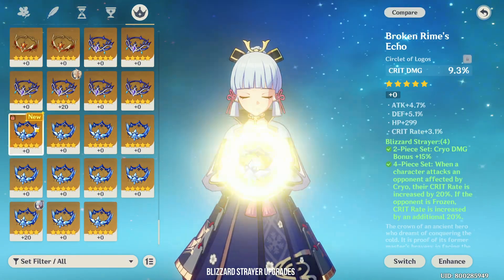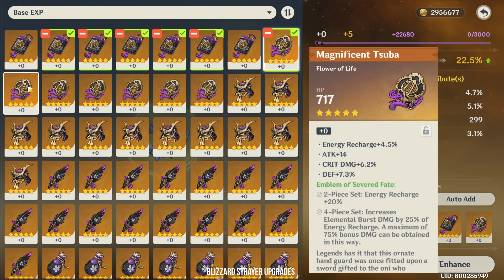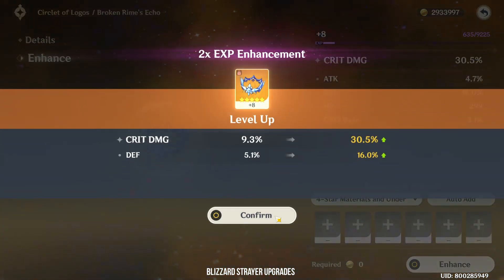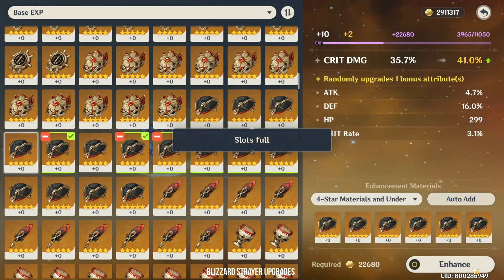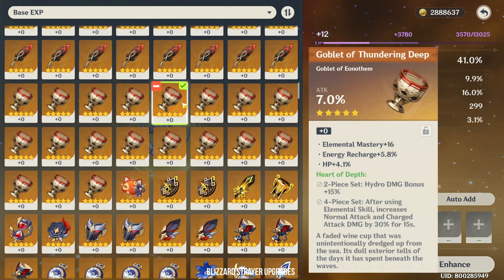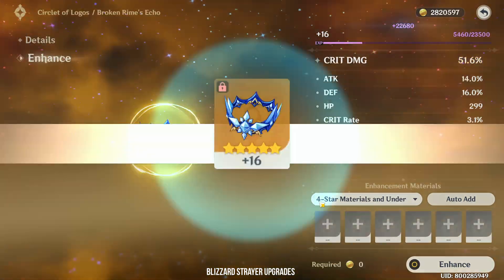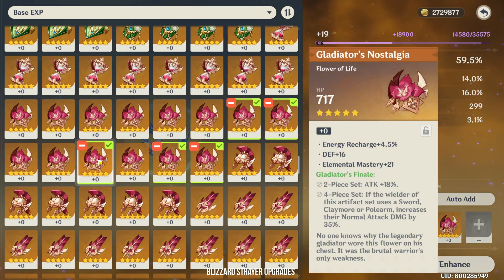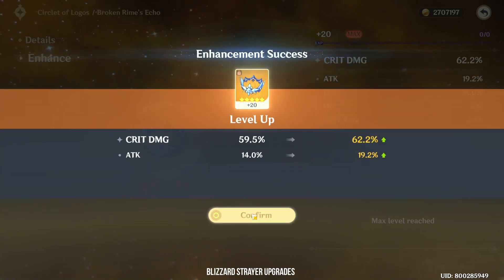While I was farming for Kokomi's artifacts, I managed to get a few good Blizzard Strayer pieces. This one has attack percent and crit rate substats. Let's roll — it's a times two, and I got double defense. This sucks. Come on, give me crit rate. Okay, so attack percent — it's still fine. To be honest, this is already an upgrade to my current circlet. Attack percent again — it's fine. And for the last piece: crit rate. Attack percent again — okay, this is still much better.